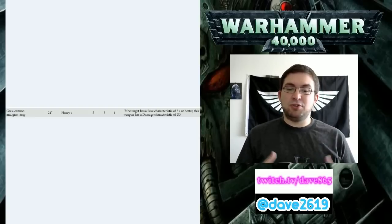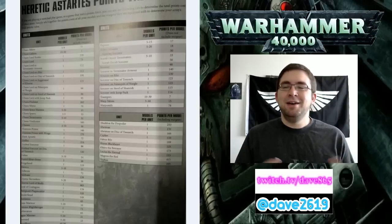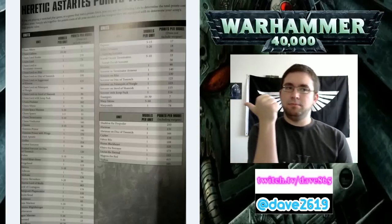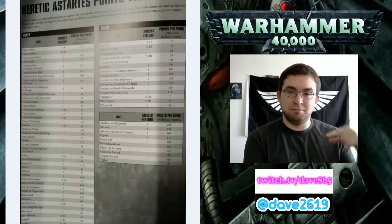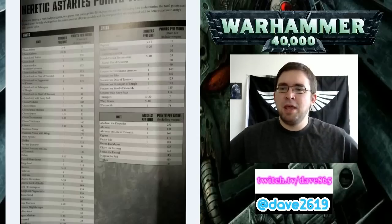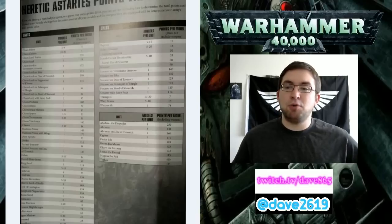Now what I want to get into is, similar to our last video where a bunch of things were spoiled at Warhammerfest weekend about regular Marines, we now have a bunch of stuff spoiled about Chaos Marines. What you see there is a list of all the units for Chaos and their points cost and their models per unit. I'll be posting the website I got this off of in the description below. It shows minimum unit size, maximum unit size, and how much per model it will cost.